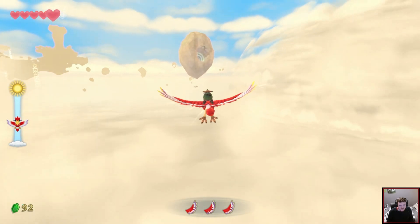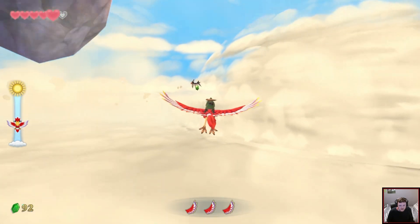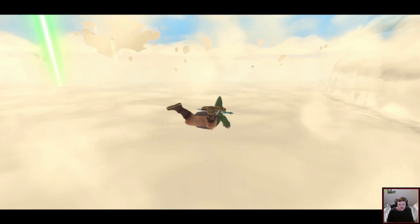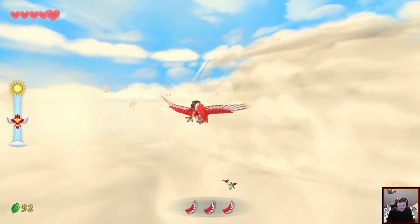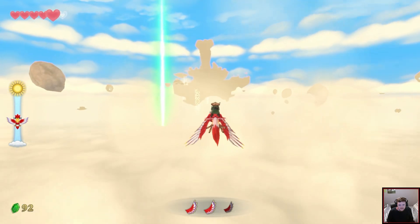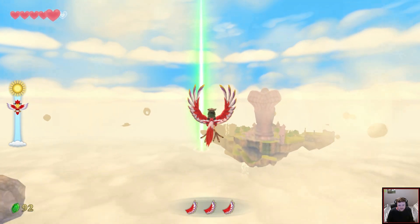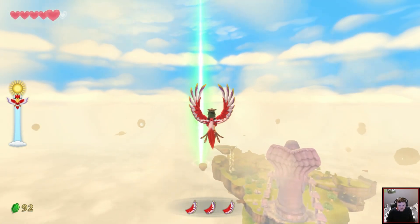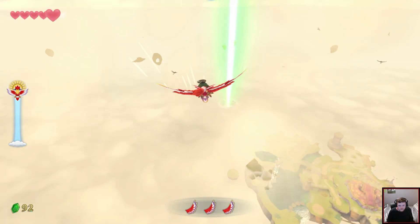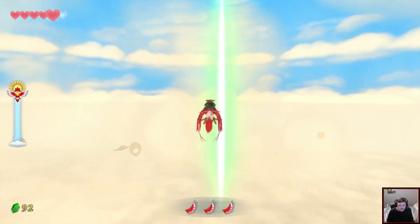I see you little rupee bird. One green rupee. Pressing ZR also gets you off the bird — today I learn. I missed — I'm not going to go back for one rupee. These guys aren't bothering anyone, I'll leave them alone.